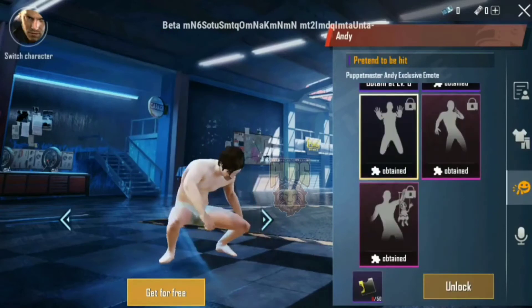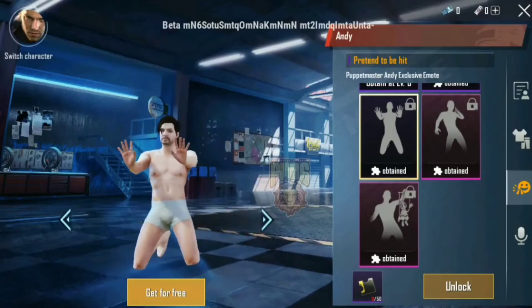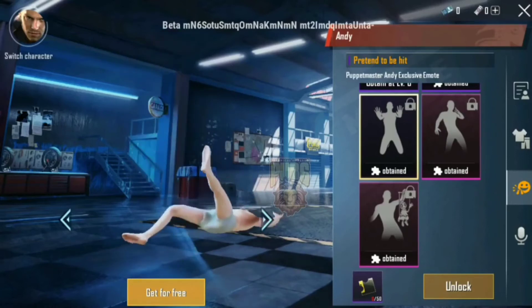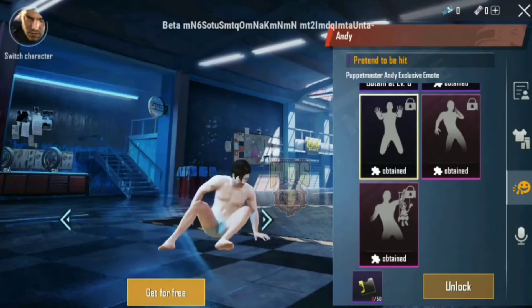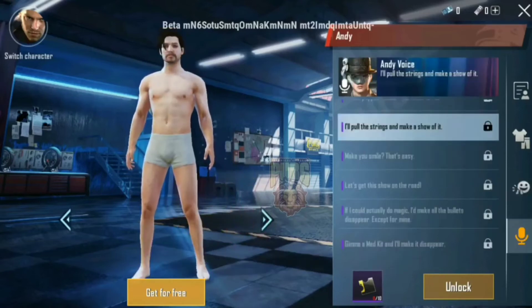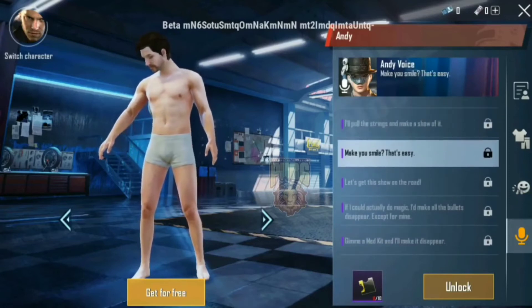Look at the emotes — it's a good emote, it's true. You can comment on this. You can get a dress at 100 RP. Which one do you want — Red Power Ranger or Blue Power Ranger? Literally, I will ask you which one you want to like.